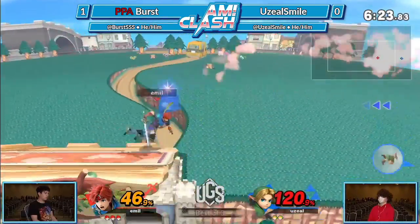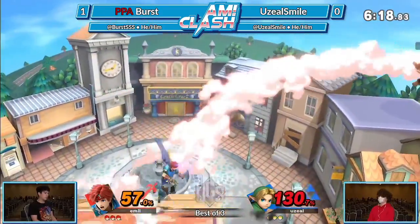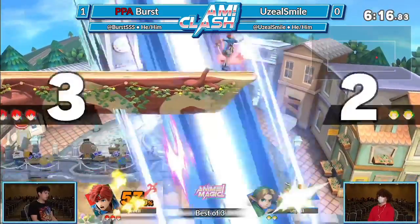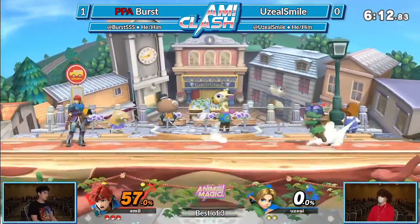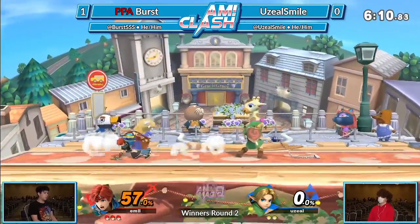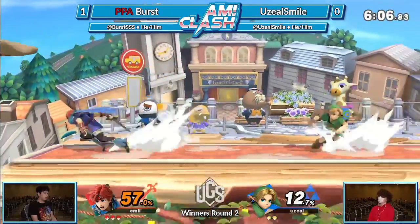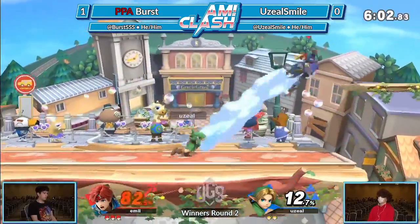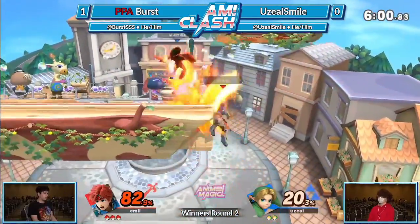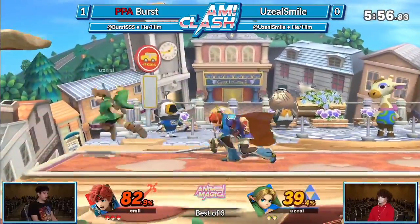Right here Uzil is trying to find a way out of the corner but not finding anything — he's mostly playing from the corner while Burst applies great pressure. Those forward airs are safe moves — even the weak hit can combo into something at these low percents. Burst is just looking to get any kind of extra credit while Uzil tries to find his footing in the stock.